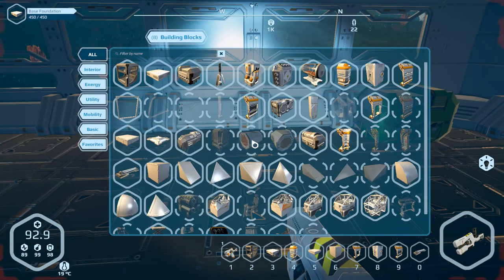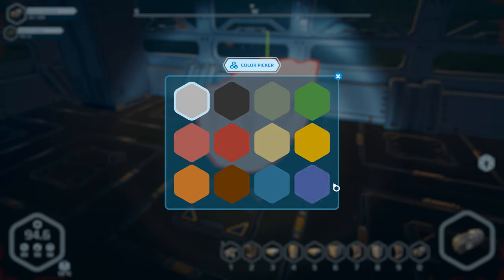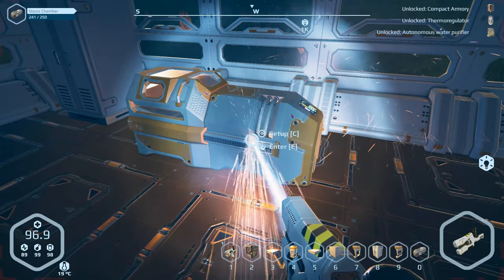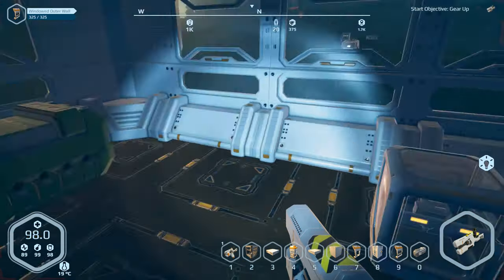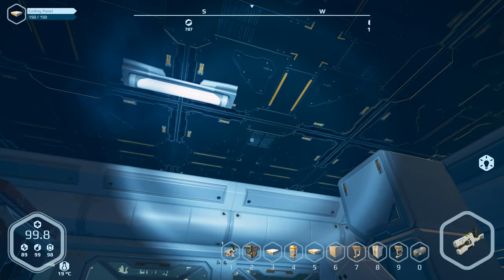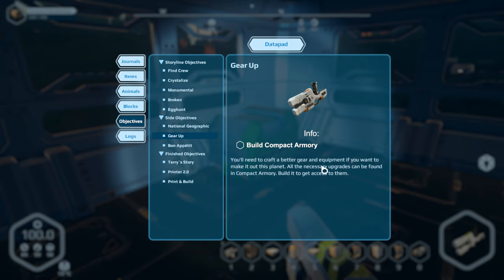What else do we need? We need the stasis chamber — that's what I was going for — and I think I actually have enough to build that. I have enough to build it, that's all that matters. We've got the water purifier ready. New objective! I wonder if we get any rewards for it. The journal says: 'Gear up — build the compact armory to get to the next tier tool.'